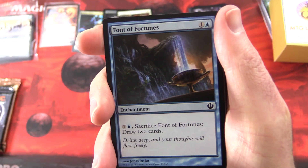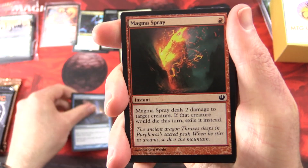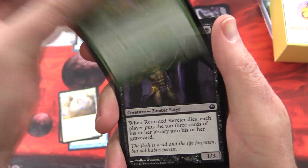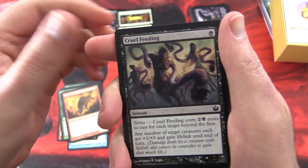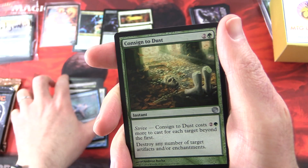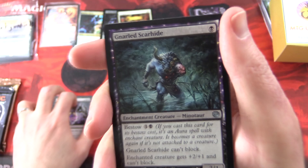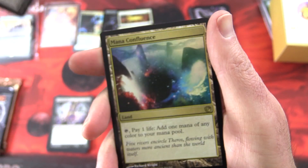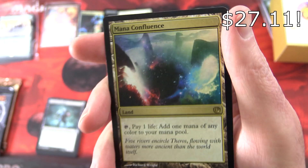Journey Into Nyx up next. We have Font of Fortunes, Magma Spray, Harvestguard Alseids, Golden Hind, Returned Reveler, Renowned Weaver, Bladetusk Boar, Cruel Feeding, Mortal Obstinacy, Sigiled Starfish. Uncommons: Consigned to Dust, Spiteful Blow, Gnarled Scarhide — not legendary, enchantment creature Minotaur, that's pretty cool. And the rare — oh ho ho ho! Mana Confluence. Craziness! Tap, pay one life: add one mana of any color to your mana pool. You have done rather nicely this month.